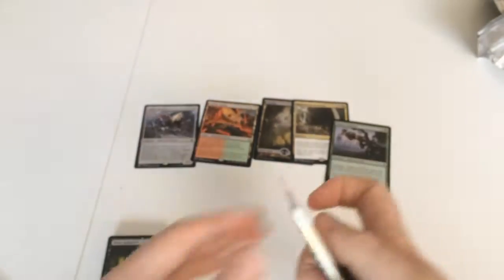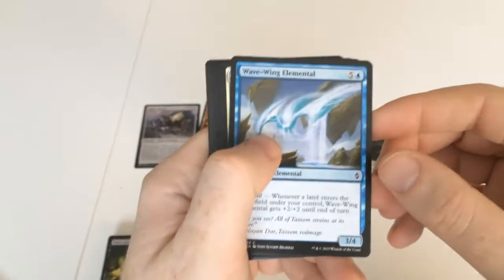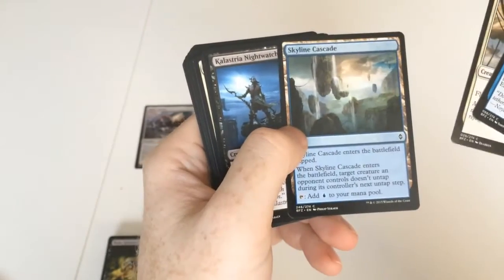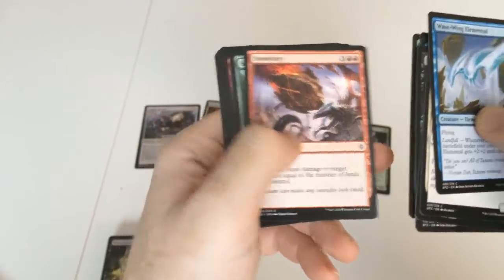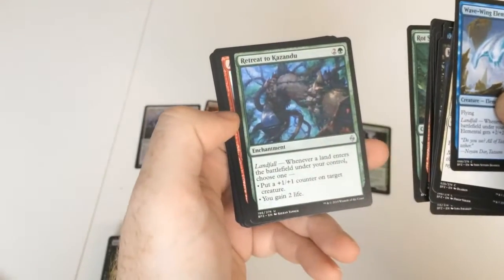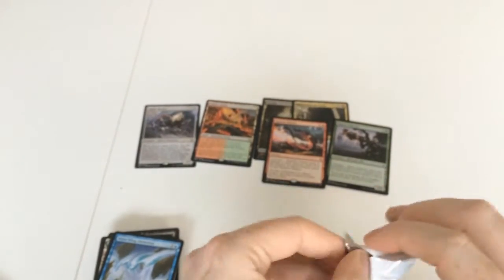These are all from the Battle for Zendikar range. Wave Wing Elemental, Ghostly Sentinel, Skyline Cascade — it's a special land, we always like special lands — Calastria Nightwatch, Incubator Drone, Tandem Tactics, Natural Connection, Stone Fury, Seek the Wilds, a Lava Step Raider, a Rot Shambler, a Retreat to Kazunda, an Aicum Stone Walker, Radiant Flames. And no foils in that one — so we're not guaranteed a foil in every pack.